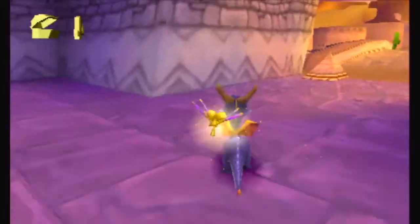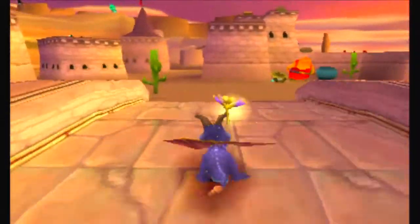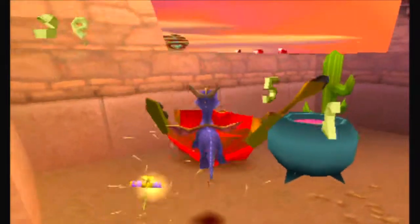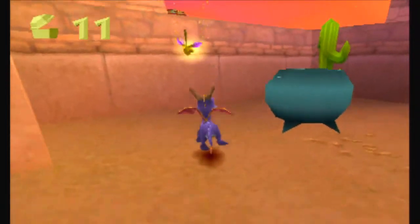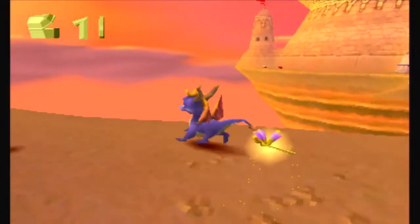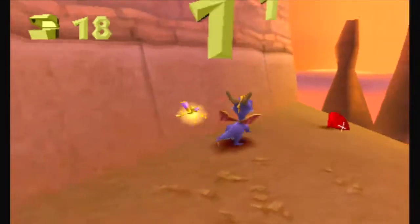Most levels have their own unique individual enemies. This one especially - we have two enemies that we're going to have to deal with most. And it's the - for lack of a better term - the Cooking Mamas, as I shall call them, because they're always standing next to these pots and stuff.